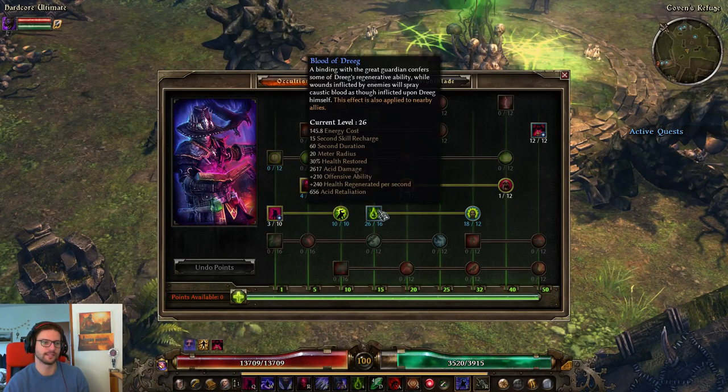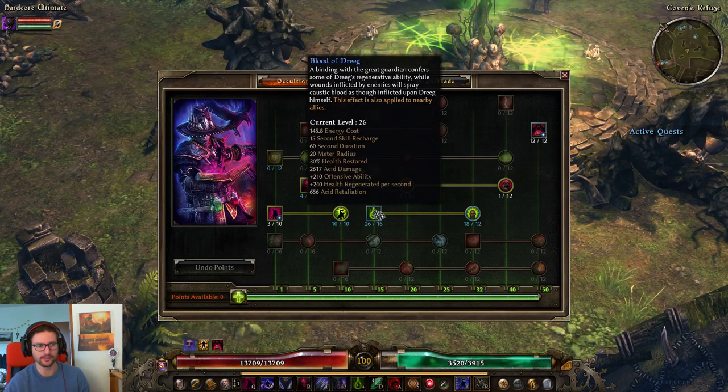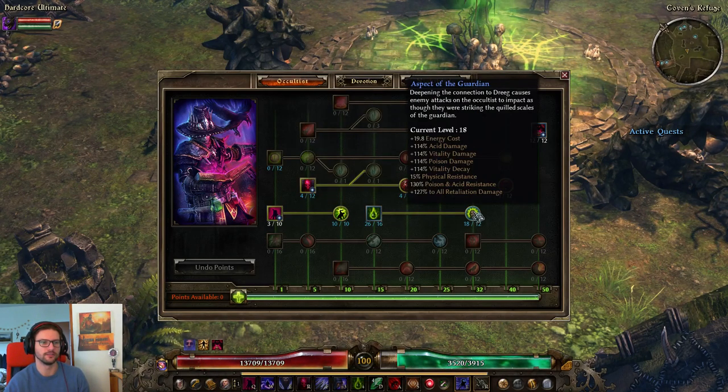We have hard-capped Blood of Dreeg at 26 out of 16. It's actually the only ability hard-capped here, but Blood of Dreeg is really awesome — it has a huge heal, nice flat acid damage, and huge OA as well as health regen, so this helps the build out a lot on all ends. Also 18 out of 12 Aspect of the Guardian, which gives 15% physical resistance, enough poison resistance, and also 14% acid and poison damage — a nice little boost.